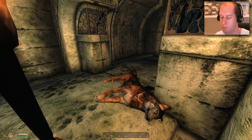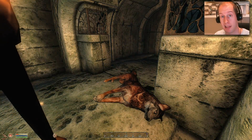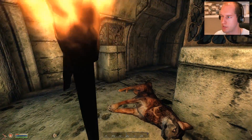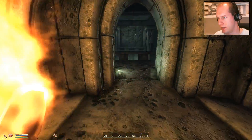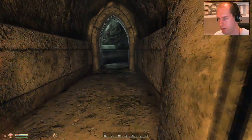Hello everyone, welcome back to Oblivion. We are inside the dungeon, the Ayleid ruin Malada. We still have some work to do before we get to that stone door because I actually want to look down where the traps are. I'm not sure if that's safe, so we might have to reload because our health is not great right now.